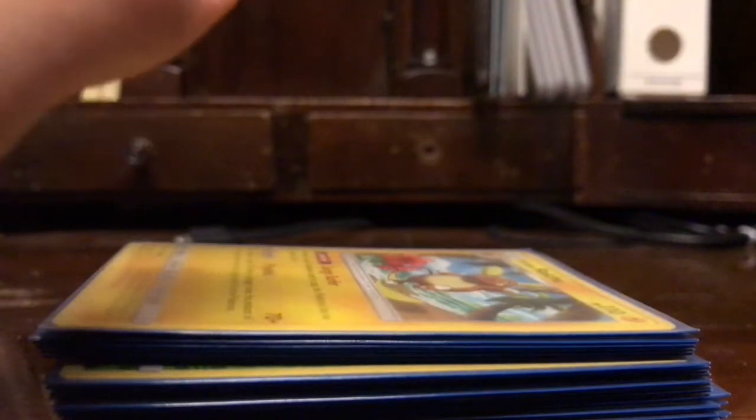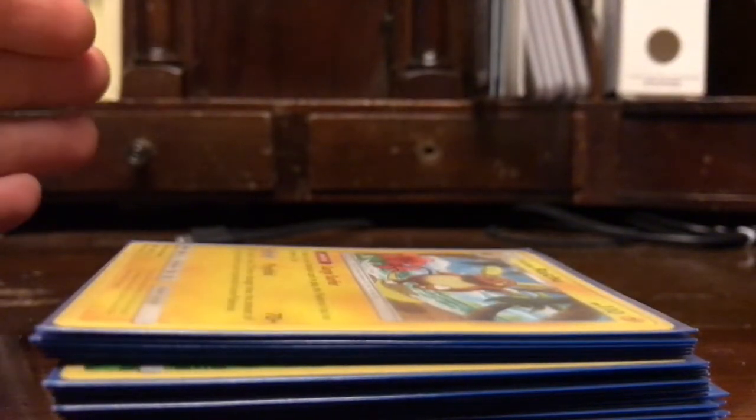So if you guys are going for pre-release, I would make your deck about 17 to 20 Energies, then 10 Trainers, and the rest Pokemon. I would highly suggest doing that because it worked out for me, and many of the people I knew that did it — it worked out for them too.